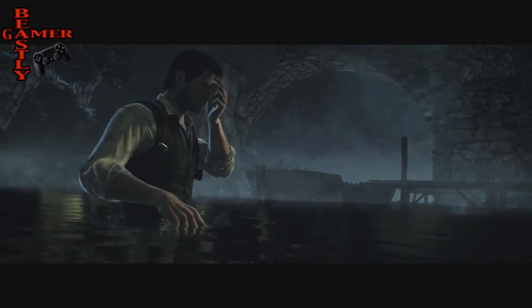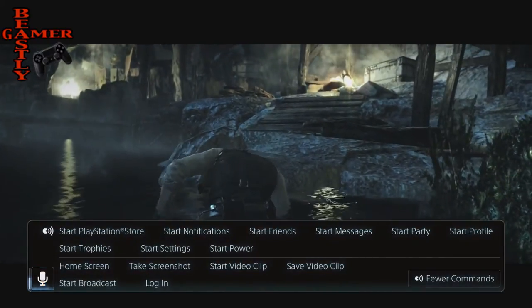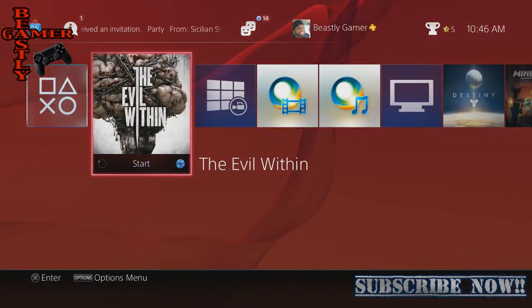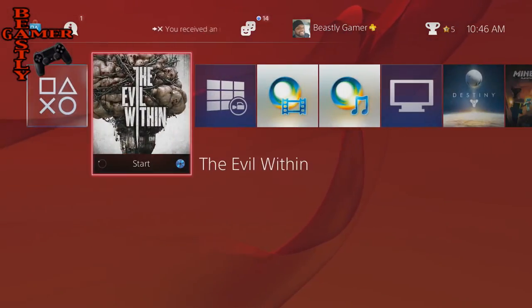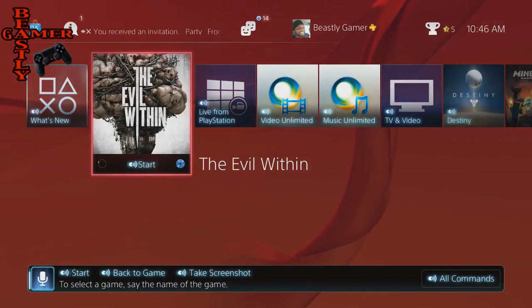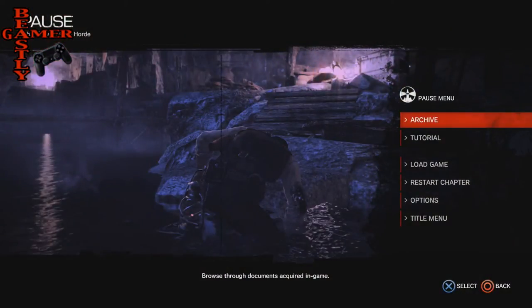PlayStation. All commands. Home screen. All right. PlayStation. Start broadcast. Let me see if that'll work. PlayStation. All commands. Is it going to let me do that? I don't think it will right now.